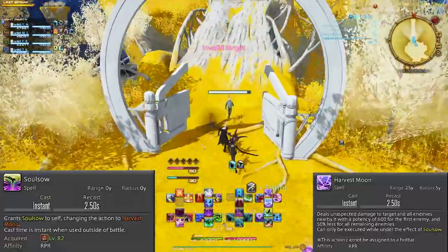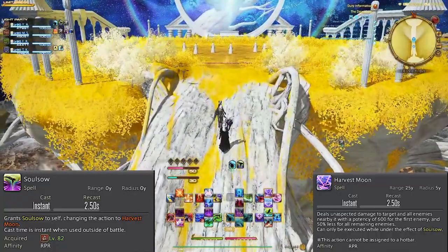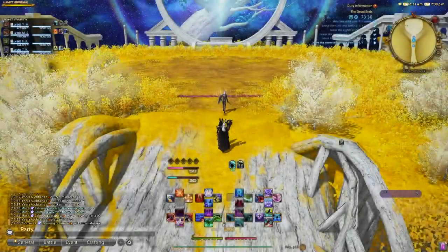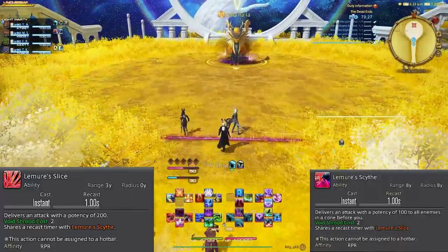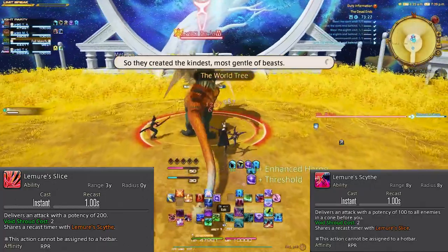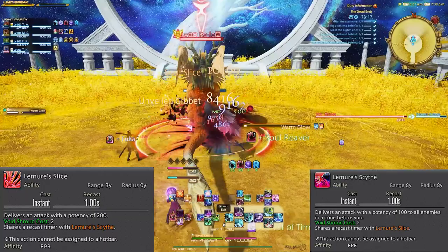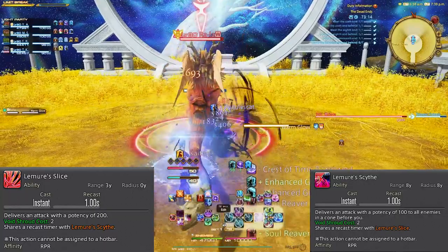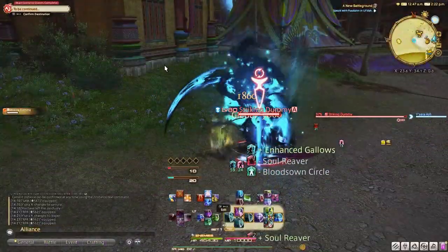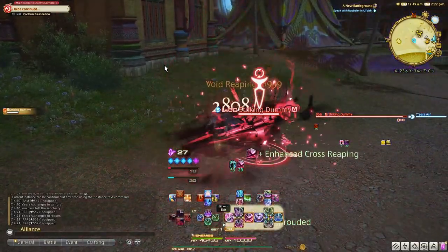Level 82, we get Soul Sow and Harvest Moon. Use Soul Sow between trash pulls for an instant cast of Harvest Moon in trash pulls once you get all of your abilities out of the way — it doesn't go anywhere, so no rush to use it. Level 86, we get Lemure Slice and Lemure Scythe, which is our extended enshroud rotation. You can only use this when you get two stacks of enshroud — basically after either using Void and Cross Reaping, or two Grim Reapings. Lemure Slice is the single target version and Lemure Scythe is the AOE version.